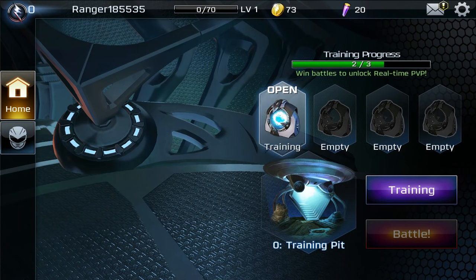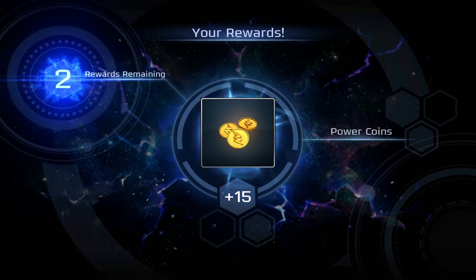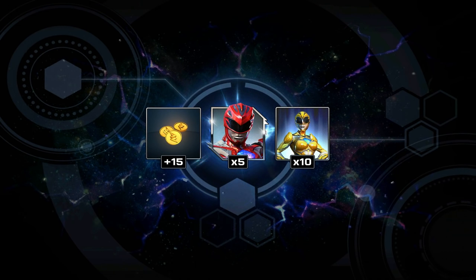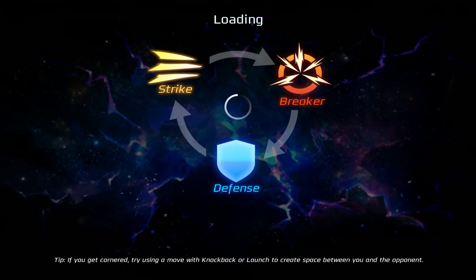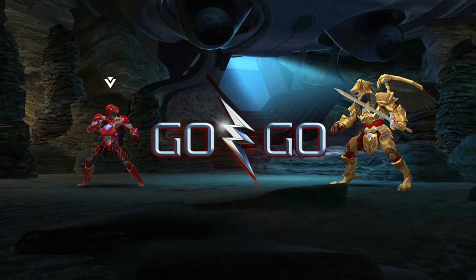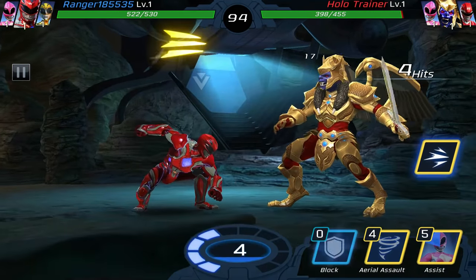This is an online player versus player game — that's how you get rewards. We got Jason common and another Trini. You unlock characters using these morphing grid boxes. There's no real story except Rita has done something to the morphing grid, and rangers from all over the ranger-verse are being pulled in to fight — that's why they'll have different rangers like Gold Ranger and others.